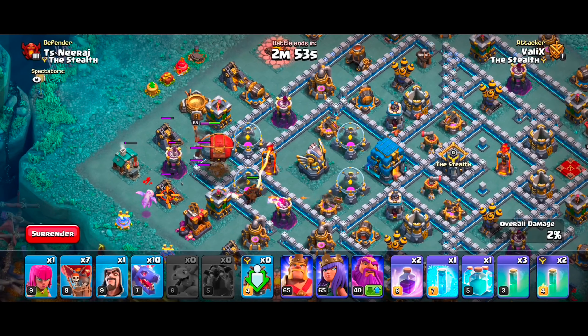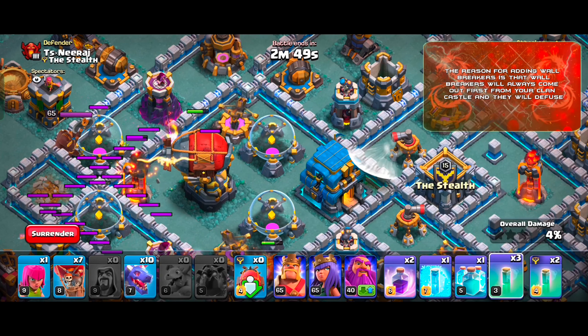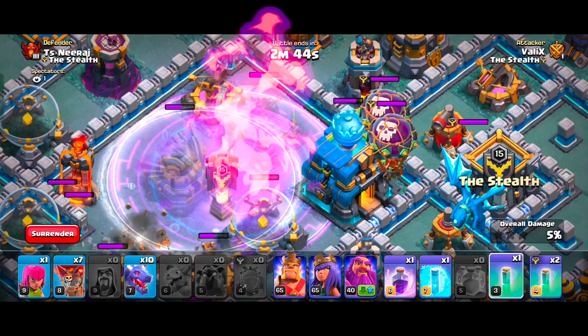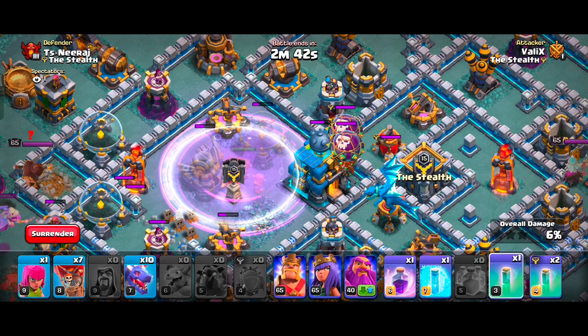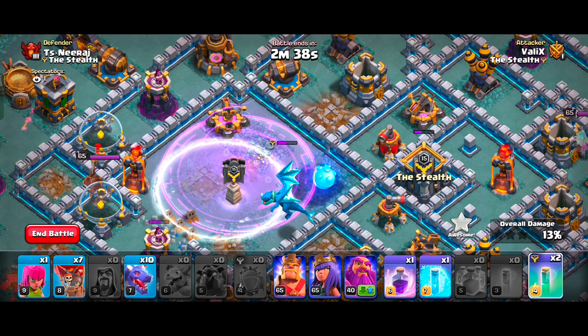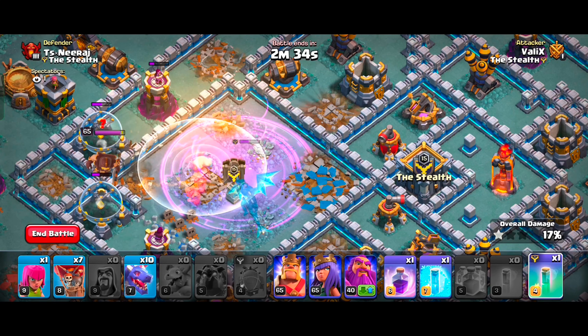I have filled my Clan Castle with 3 Super Wizards and a few Wall Breakers, and with the help of Invisibility, Clone, and Rage Spells, they will clear the core. The Clone Spell will help us summon more troops, and Rage will boost them. Drop the spells in the correct order for maximum advantage.